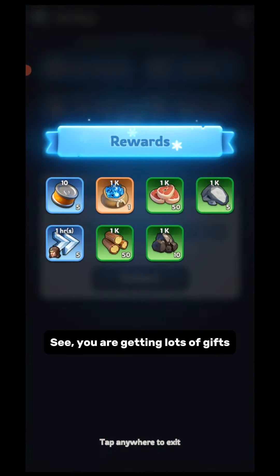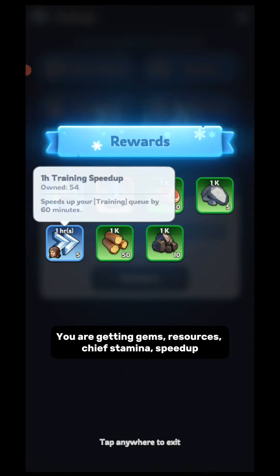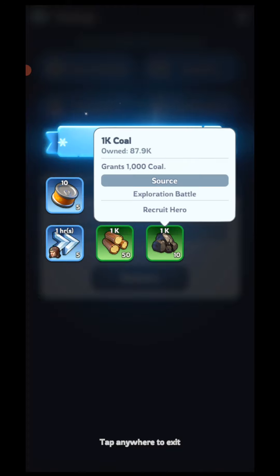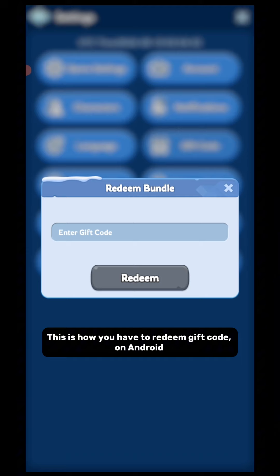See? You are getting lots of gifts — Gems, Resources, Chief Stamina, and Speed Up. This is how you redeem a gift code on Android.